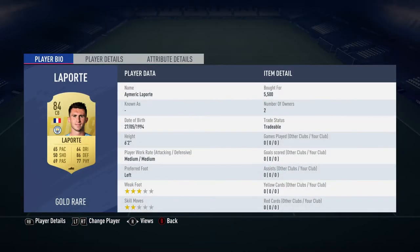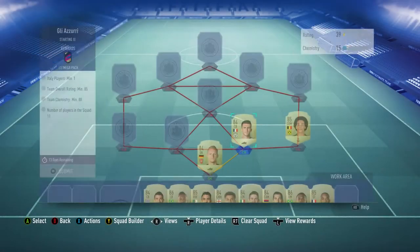The centre back is Laporte, the 84-rated version. Bought for 5,500, he plays for Man City in the Premier League and is French.